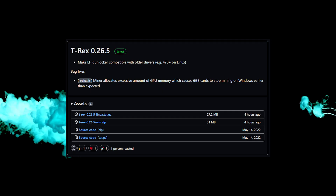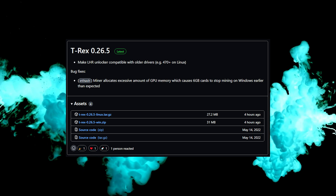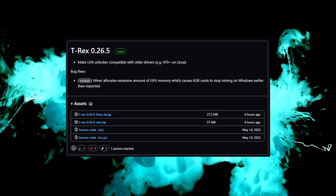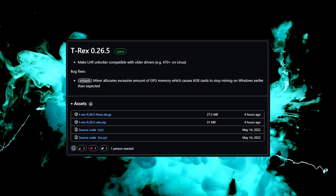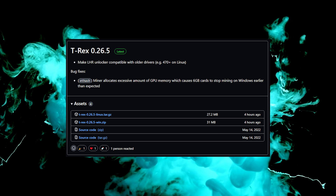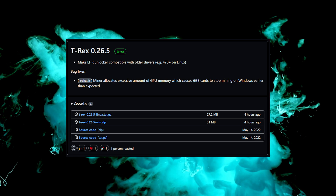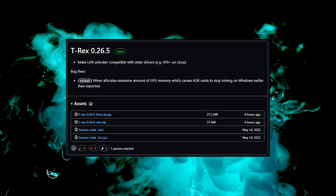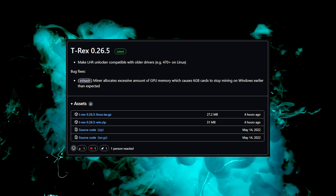T-Rex Miner 0.26.5 changelog: Make LHR on Logger compatible with older drivers, e.g. 470 plus on Linux — bug fixes. Ethash miner allocates excessive amounts of GPU memory which causes 6 GB cards to stop mining on Windows earlier than expected. So exciting stuff if you use Windows, and if you want to use old drivers in HiveOS. Okay, it's not that exciting, but we are going to test it anyway.